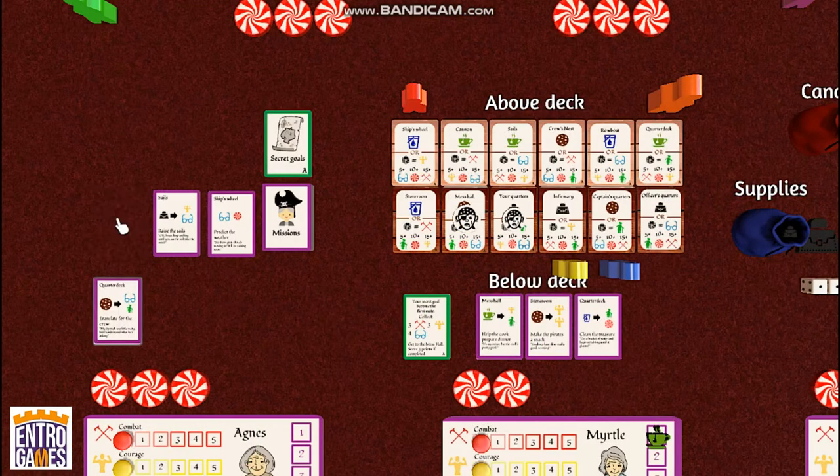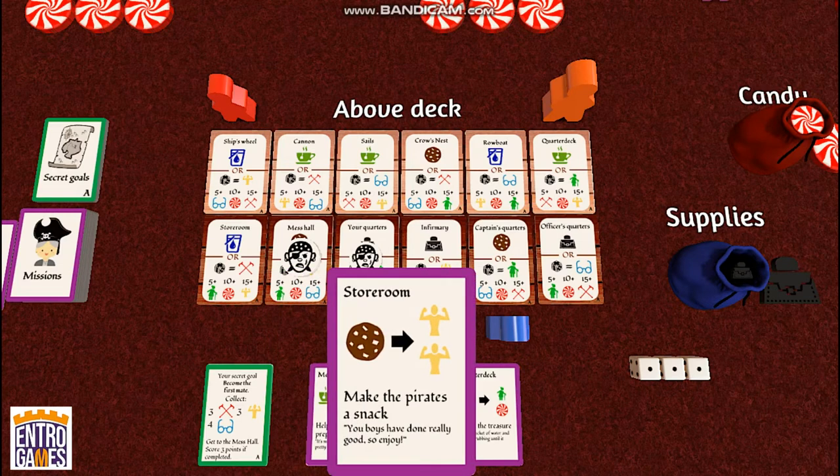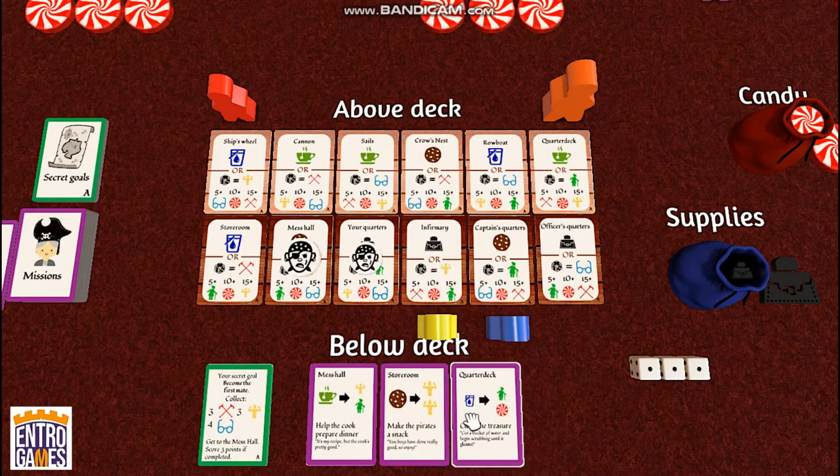Once a card is claimed, it goes to a discard pile and a new card comes out. There are always 3 cards in a public face-up row and 3 cards in your hand — you'll always draw back up to 3. As you play, you'll need to think about where you want to move: is it better to go to a specific space to collect the resource you need, or to complete a mission card at that space? Some cards are tied to specific locations, meaning you must be on certain places to fulfill the mission, while other mission cards can be used above deck or below deck.